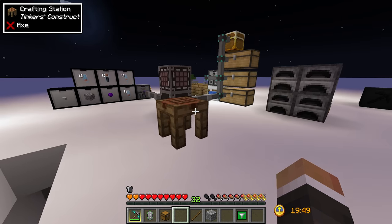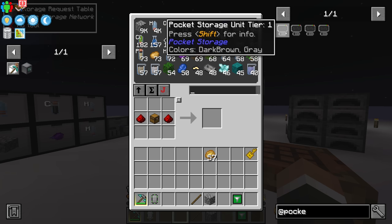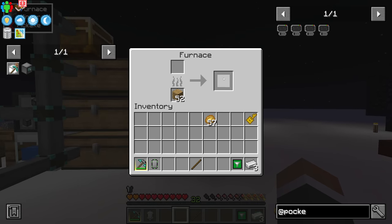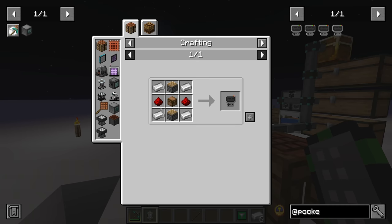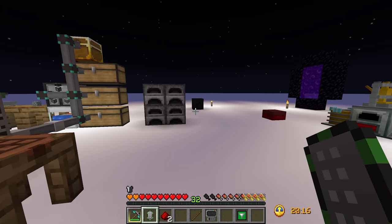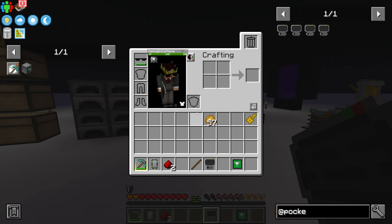Back in the overworld, chat recommends the pocket storage unit — it holds eight different items up to 255 each, automatically absorbs items on pickup, and voids excess. This seems super useful. To make it we need two pistons, a chest, four iron, and two redstone. We have enough iron. With two pistons crafted, we can make our pocket storage device.